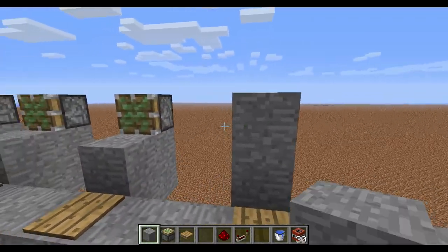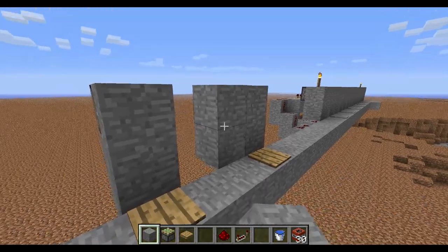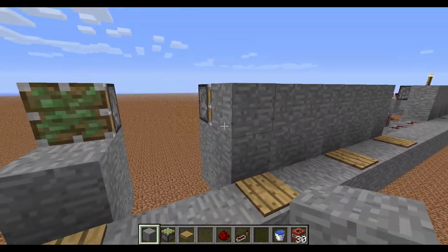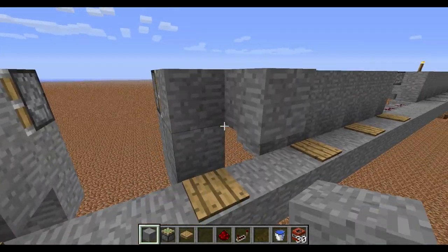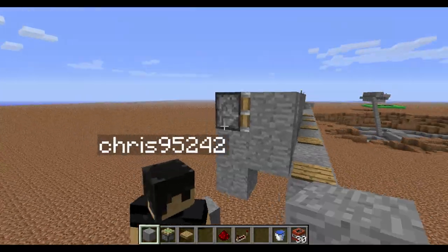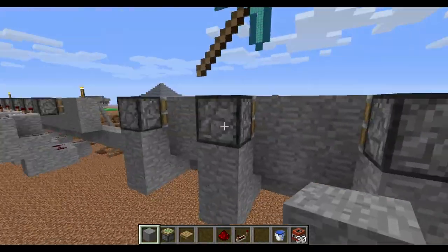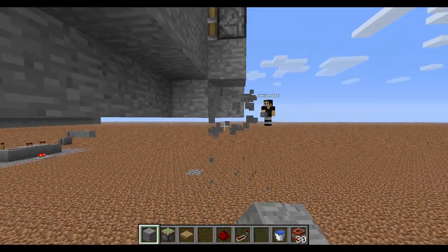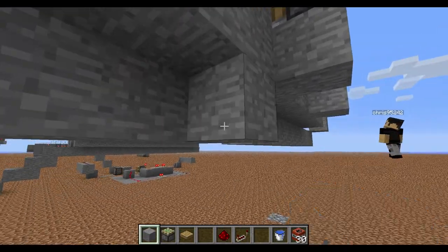Then you want to cover the front with stone and interconnect the stone so no one notices that there's actually a trap here with those pistons. Now after you do that, in the front part, you can get rid of all of that extra stuff because it's unnecessary.